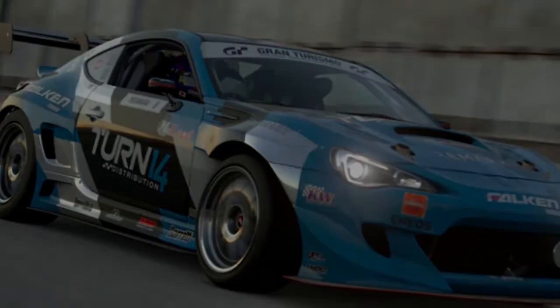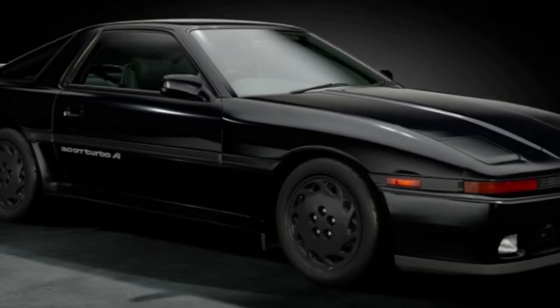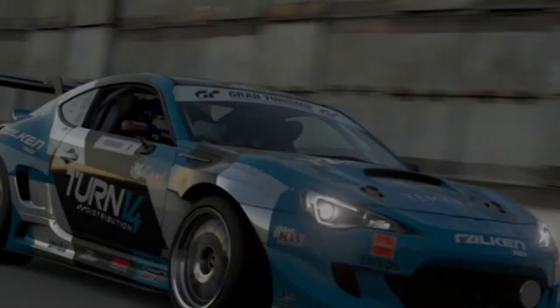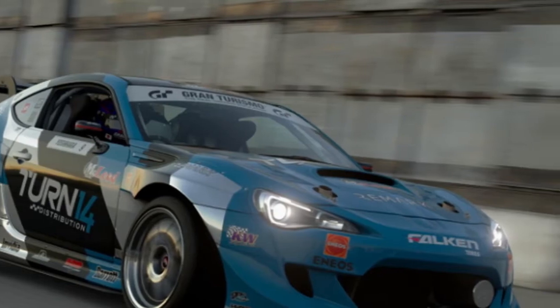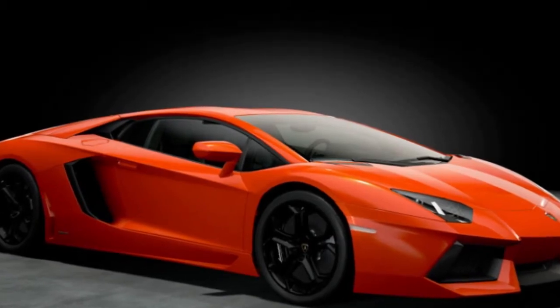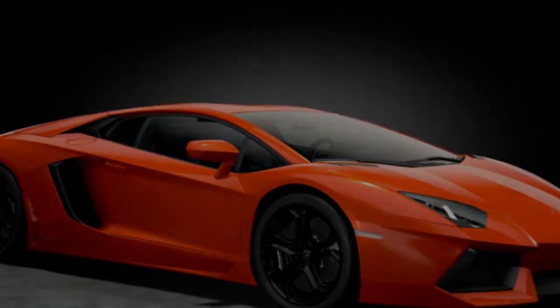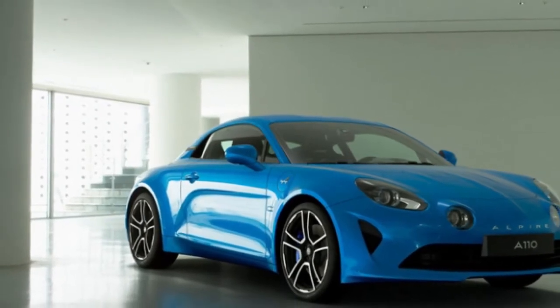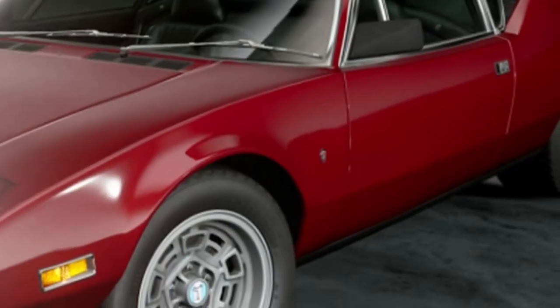Toyota gets more street cars with a second-generation Turbo MR2 and a third-generation Turbo Supra. New cars also include the Lamborghini Aventador, the original V8-powered Audi R8, and the new Alpine A110. There's also an open-wheel race car in Subaru's Isle of Man TT S-DI Race Car, the one with 550 horsepower.